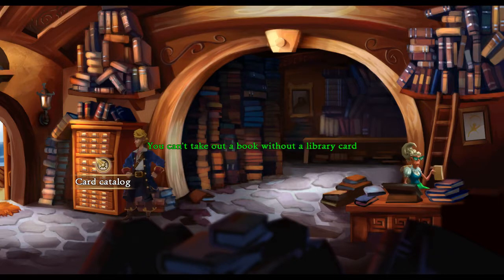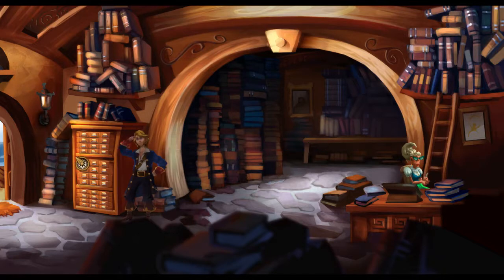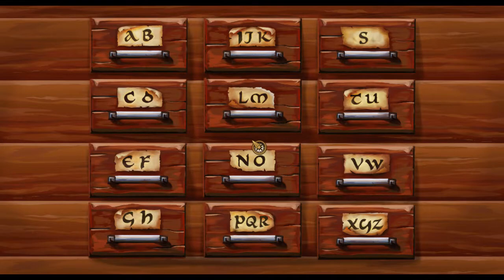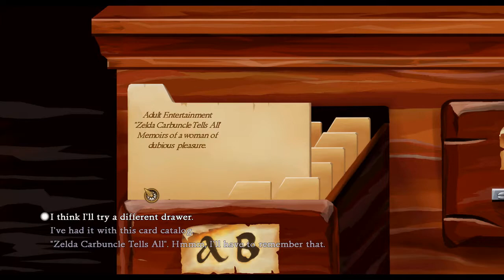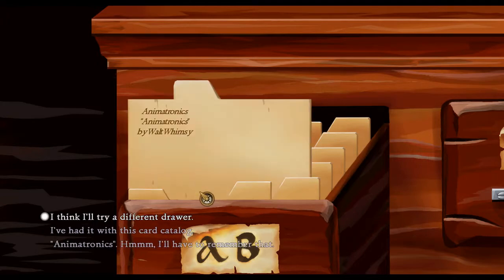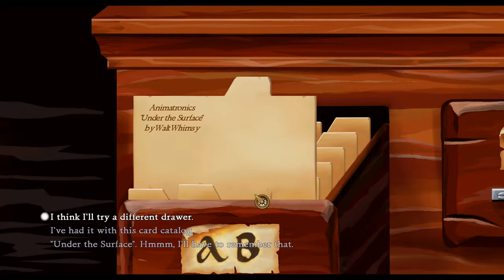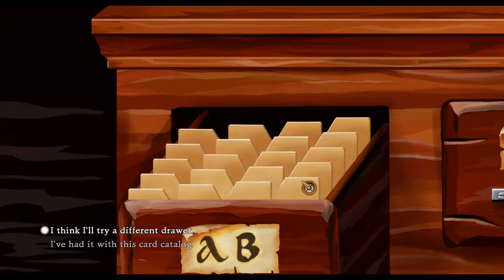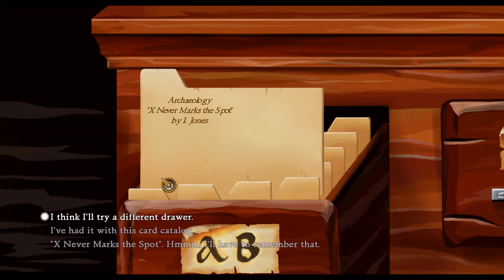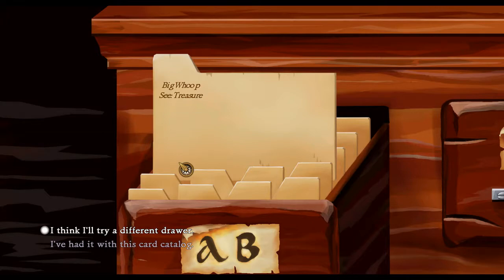So we're looking for books. Can't take out a book without a library card - one step at a time, hint system. Let's use the card catalog. We need to find books on Big Whoop. Under 'B': Adult Entertainment, Zelda Carbuncle Tells All - memoirs of a woman of dubious pleasure. Animatronics by Walt Wimsey. Annotation, see footnoting. Vagueness is an Art Form. X Never Marks the Spot. Big Whoop - see Treasure.